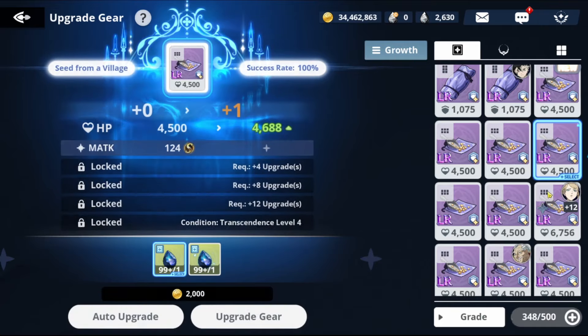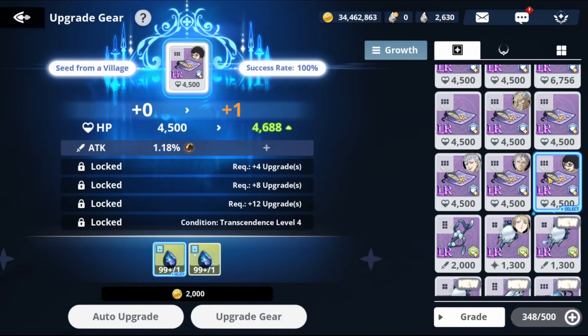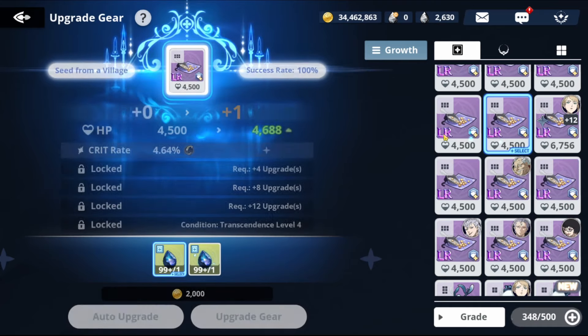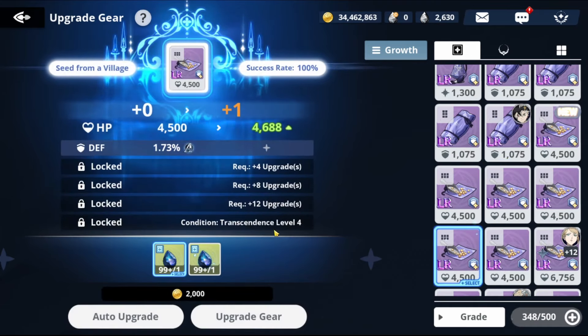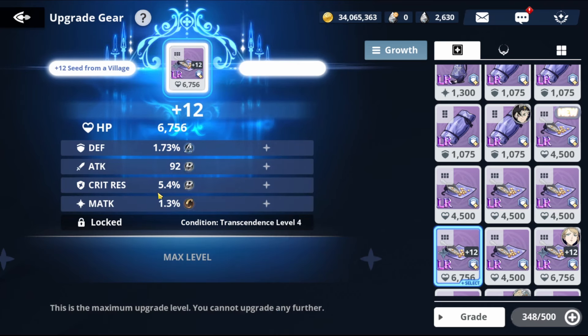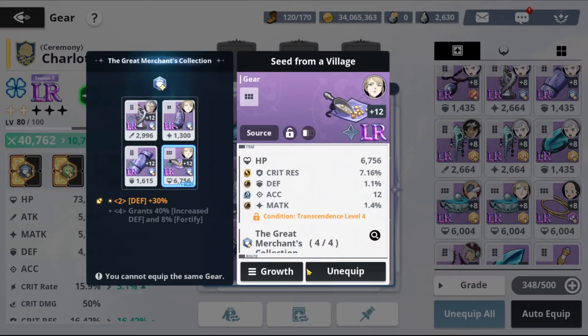As a free-to-play player, aim for two S's, one A, and one B — that's a really good gear. Three S's is super rare but great. The most important stat on Charlotte is critical res, and the second is HP/defense. This piece doesn't have HP so it's not ideal. If you have a lot of gold, try upgrading another one before using substat materials. We got matk on this one — that's good for other matk characters but not Charlotte.